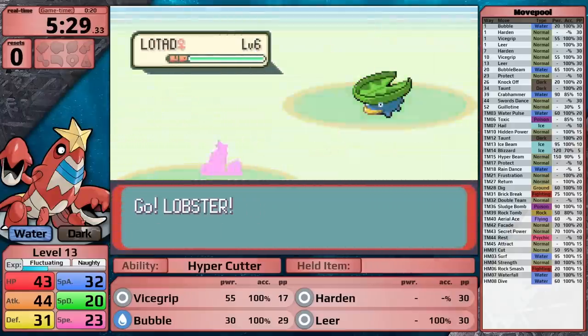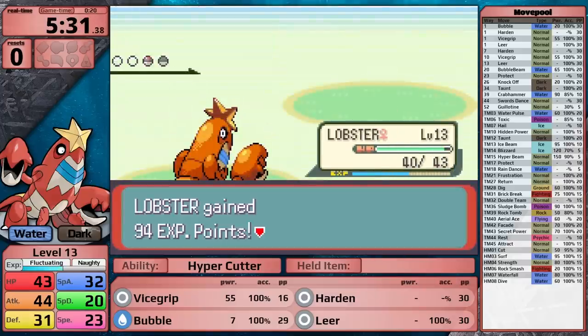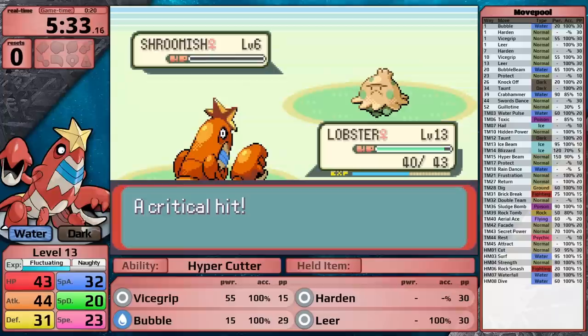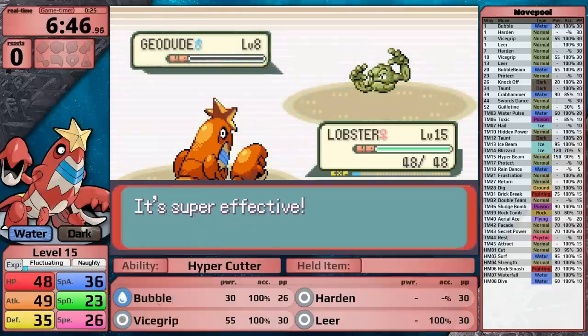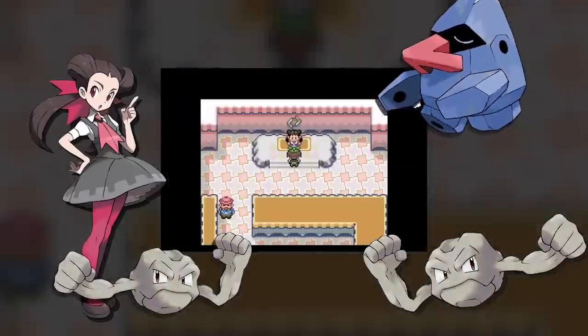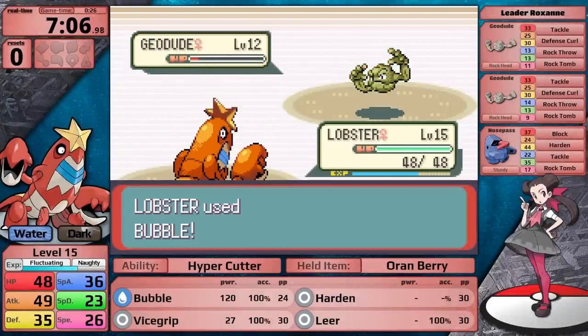In the early game, I think it is best practice to fight most of the trainers, just so you're getting a decent level by the time you reach Brawly and then later Watson. For Crawdaunt, this is fairly easy because Vice Grip is dealing a lot of damage with my base attack stat, and Bubble is able to quickly sweep through all of the Pokemon in Roxanne's Gym. Up first is Geodude — Bubble does four times damage and knocks it out.